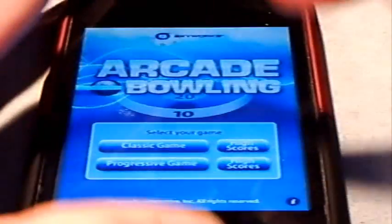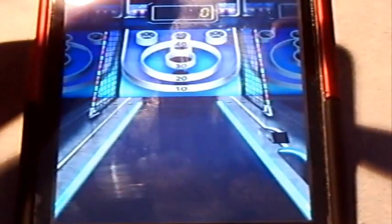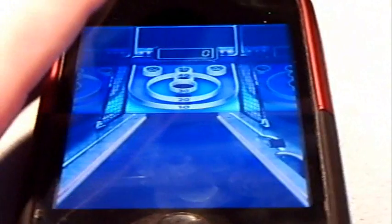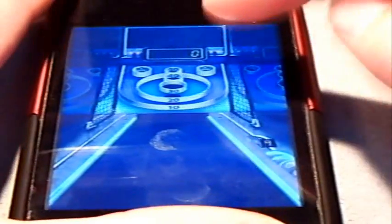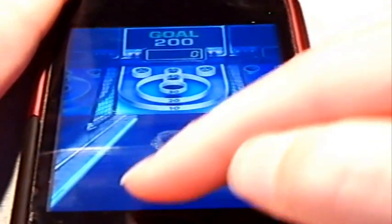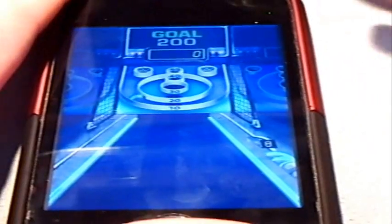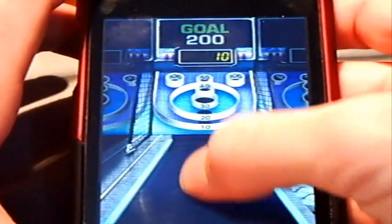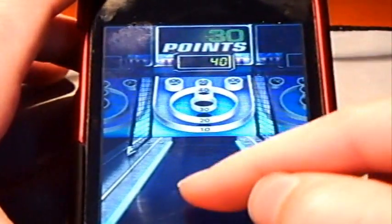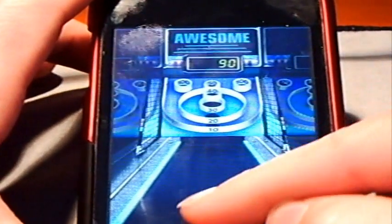I'm going to go back to the main screen and play Progressive mode now. Progressive sets you a goal that you have to reach to advance — otherwise you try again. You just click to start and it says Ready, Set, Go, and shows your goal right there. Your goal is 200, so you need all your points to add up to 200. Let's try — I got a 30... oh, got a 50! That's my first time getting that.